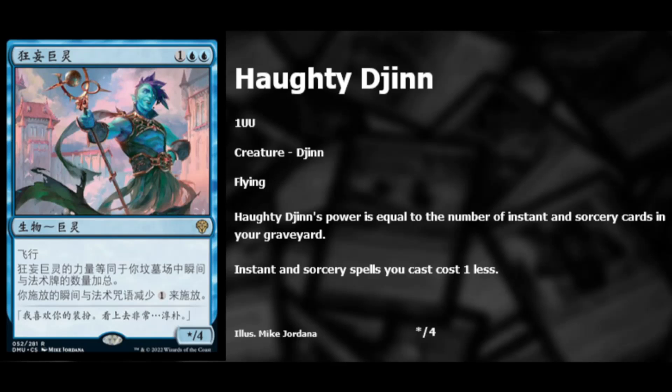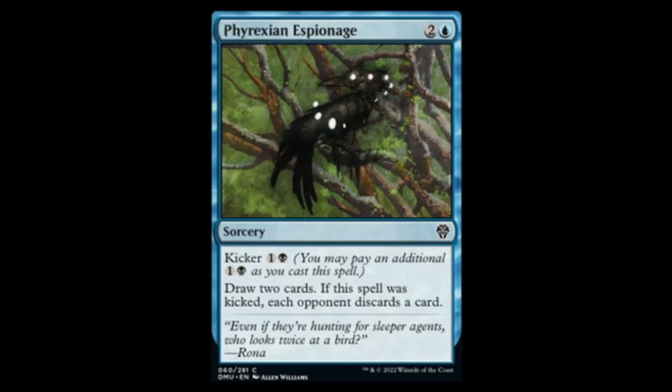Next we have Phyrexian Espionage — blue and two with kicker for black and one. This is basically a draw-two spell, but if you kick it, the opponent discards a card. So it's two effects in one depending on how you want to cast it.